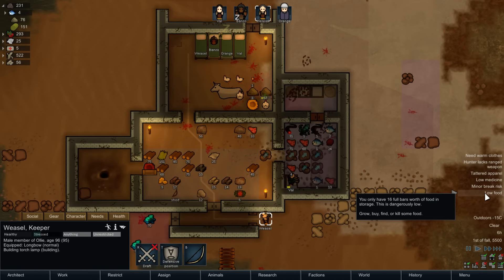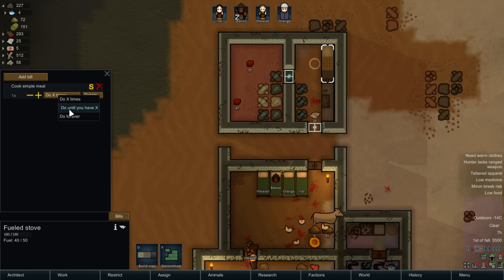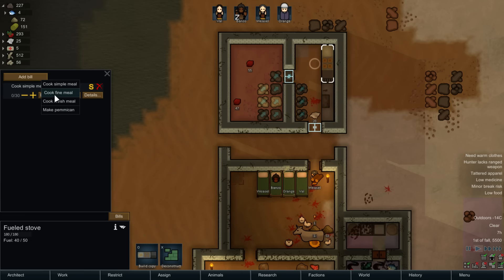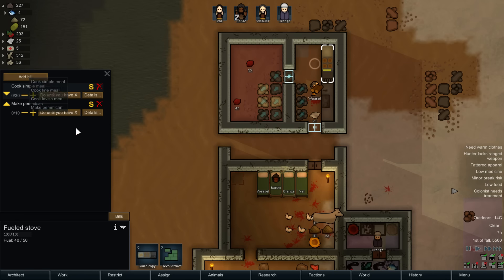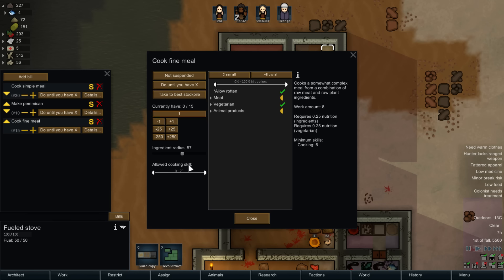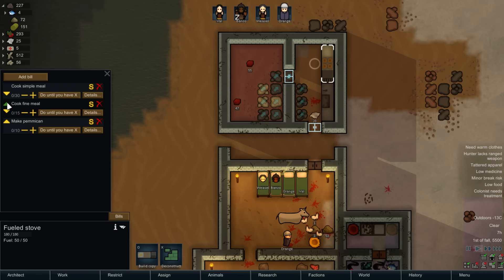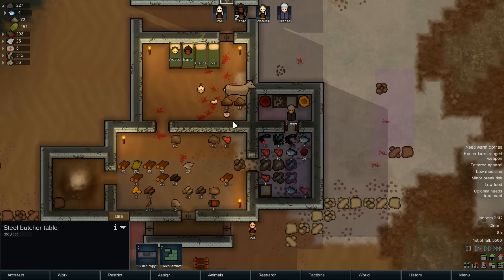As soon as he fills up, we're gonna send Weasel up there. Simple meal until we have about 30 of them. Need to be at least skill level 5 for that. Pemmican, if we ever have it — might as well do some of that, just have like 10 around. And if we ever get a chance for a fine meal, we will do it. He's level 6 — actually almost level 6, so I'll set it up. If we get a chance, make a fine meal; if not, simple meals; if we have all simple meals, we'll make a little pemmican.